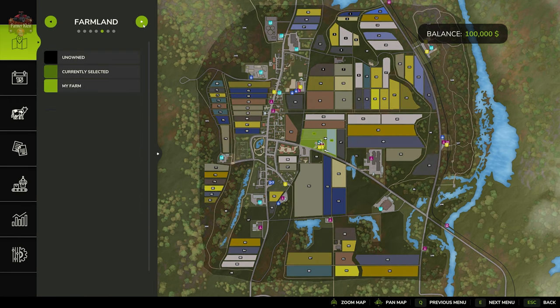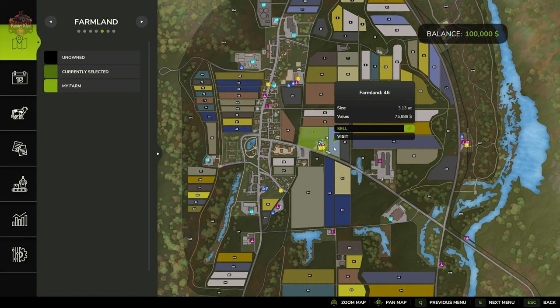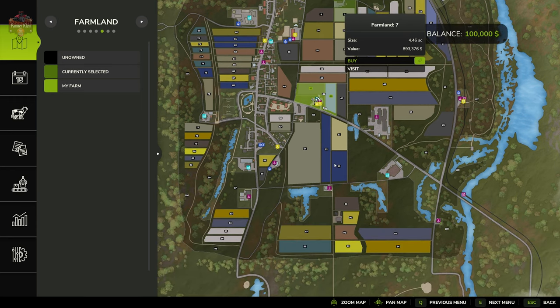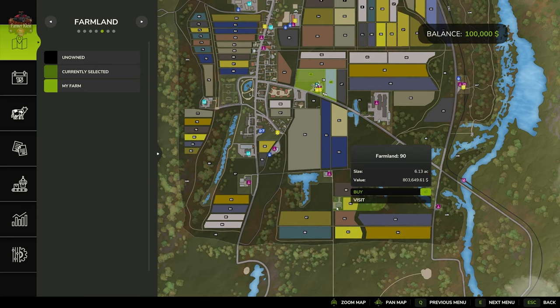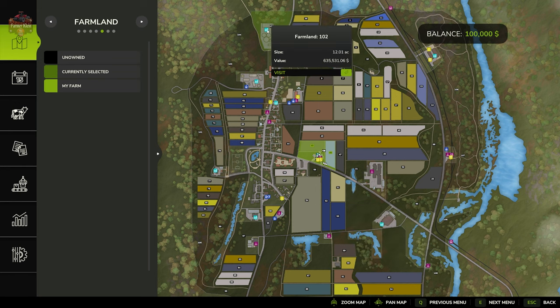Looking at our farmland, we start out by owning farmland ID 45 — that is the main starting farm, which can be bought for $145,680. In addition, we also own farmland ID 46, which can be bought for $75,888. There are two additional farms: a farm to the north at farmland ID 7 for $893,000, and a farm to the south at farmland ID 90 for $803,000.